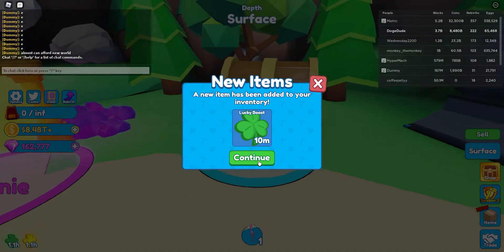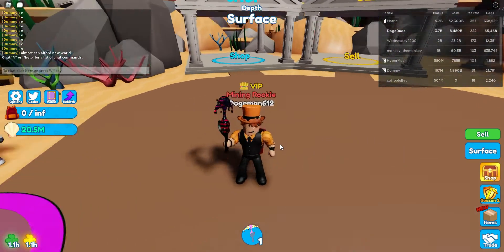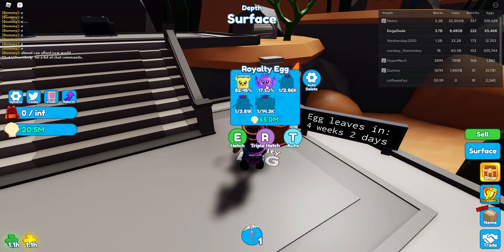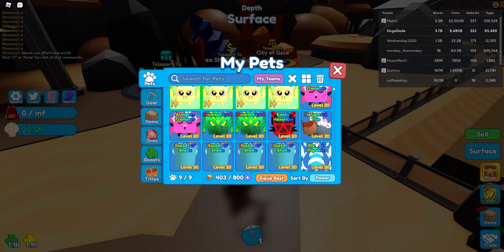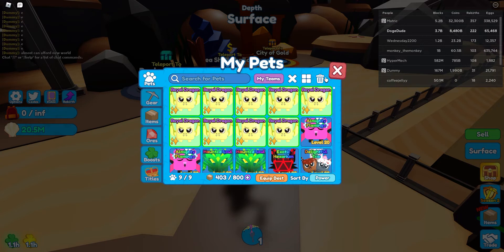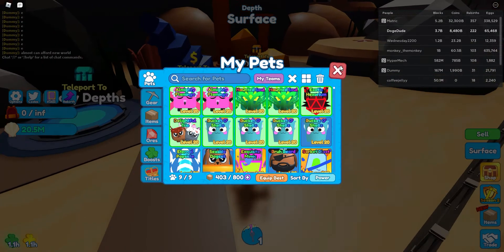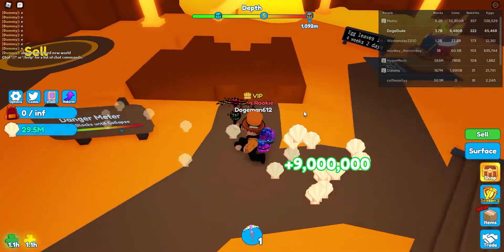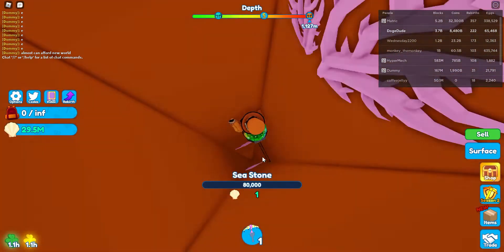In this video I'm going to be hatching the best egg in the Atlantis world, and we're going to see if I can get everything in the egg — I already have two things. I need more coins to buy more eggs, so I'm going to get blocks in the City of Gold to see if I can get enough Atlantis coins to buy a bunch of eggs.